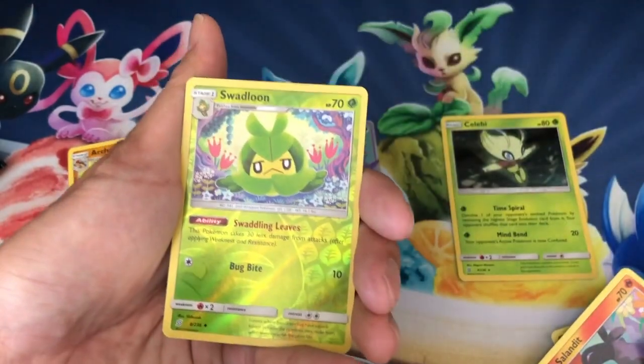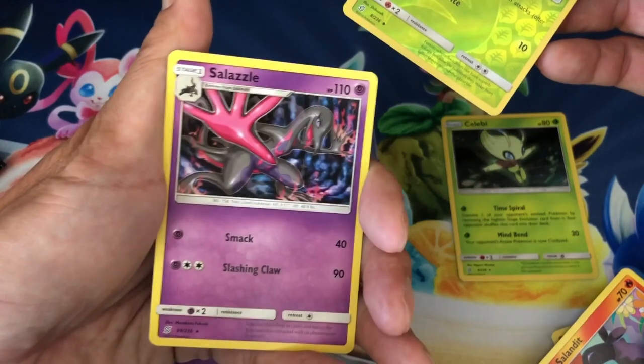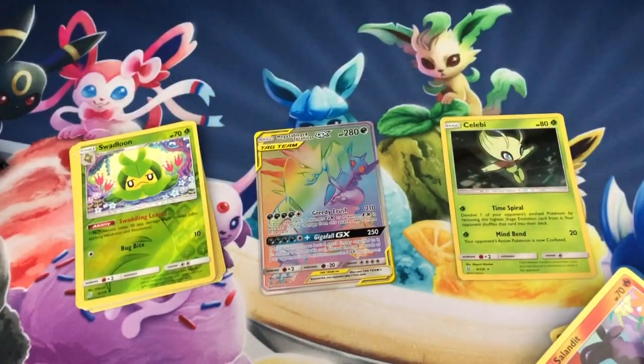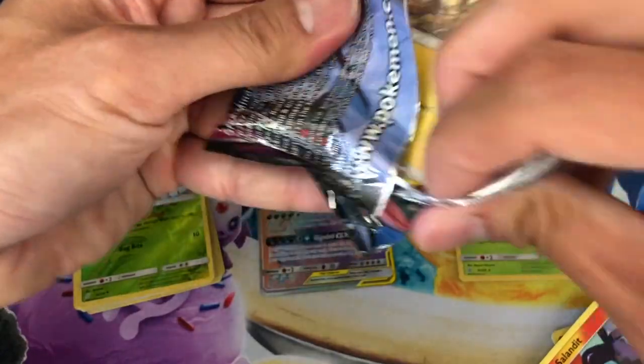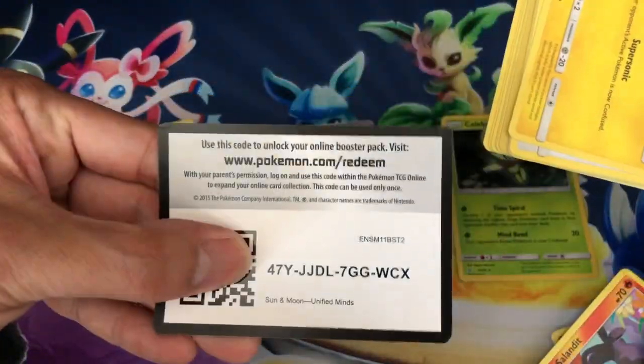Marini, Swadloon, reverse holo, and a Celeste non-holo rare. Okay, shout out to Ducky Do — my boy Ducky Do, however you spell your name — shout out to you!